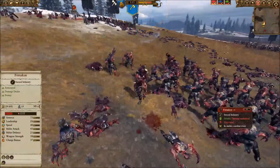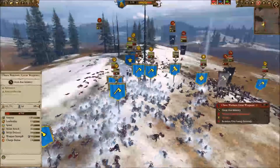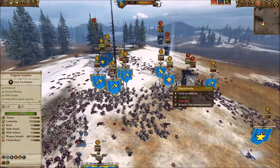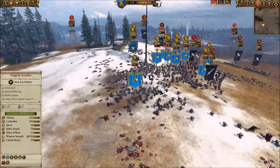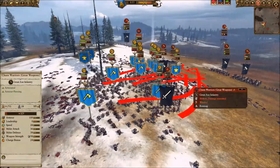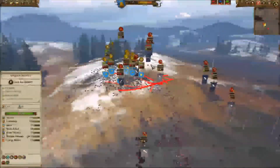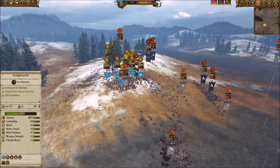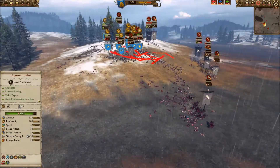The Forsaken are still pounding on my runesmith — surprised he hung in there that long. The great weapons are coming in. Ungrim is in perfect shape, barely touched. He is definitely one of the best melee combat lords in the game. So now I'm using a blob tactic — I'm going to try to surround his guys and beat them into submission. I'll be interested to see how this blobbing thing works, because usually with the dwarfs people keep a very rigid line.